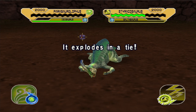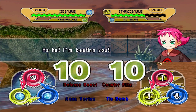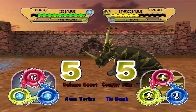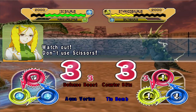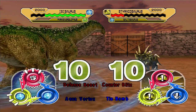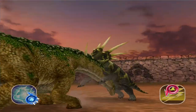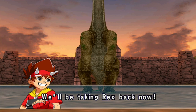Alright, come on, Isosaurus! Put a big fat thigh on that Storakasaurus! He's not getting a crit off — I'm not allowing that. Watch out, don't use scissors! Thanks, game! Who's winning now? Okie dokie! Got a bit hairy there, but Isosaurus got the job done!